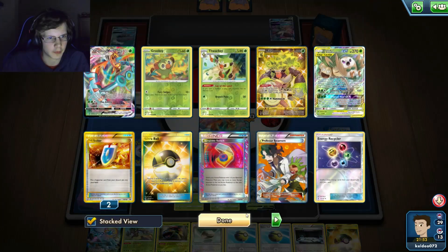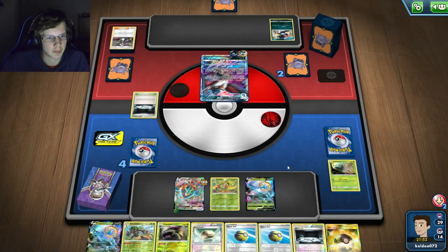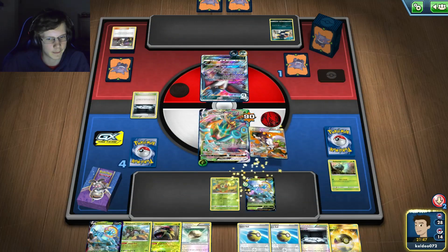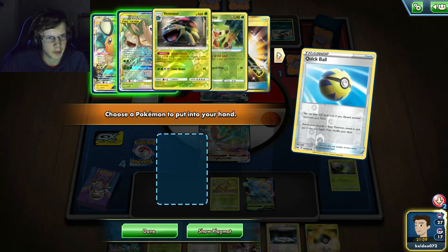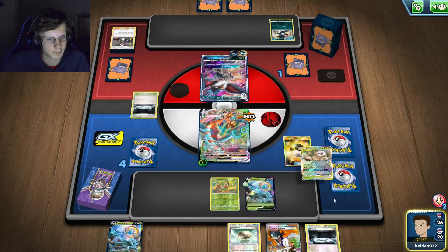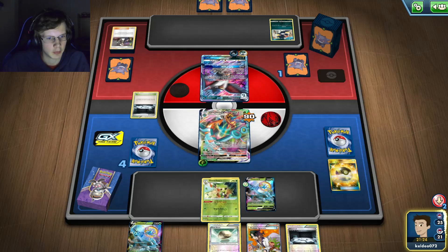I'll just do that and get a few prize cards. There's my Rillaboom but it literally doesn't matter. I think I had a Thwacky prized, a Rillaboom prized, and two Ivysaurs prized - that's insane to me. I'll just thin out my deck right here. If he has a Guzma then he wins. Wait, I do have a Thwacky - but I just drew my last Rillaboom so it doesn't matter anymore.